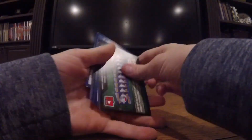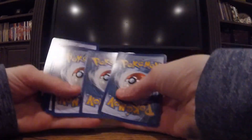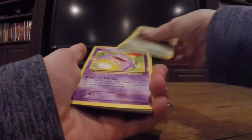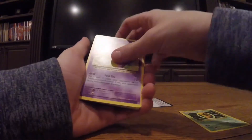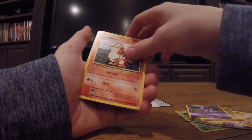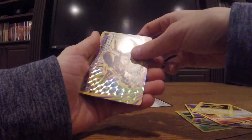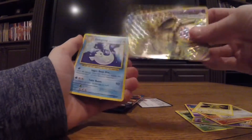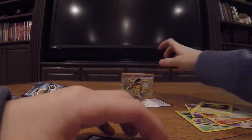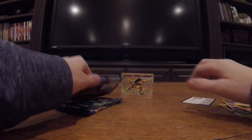So I have no idea what these are for, but okay. We got a Kakuna, Koffing, Machoke, Sandshrew, Nidoran, Growlithe, Rattata, Electabuzz. Oh cool! Nidoking Break! I already have one of these so I'm gonna put that there. And then our last card was this Dugong. So that's pretty cool.